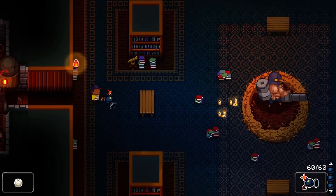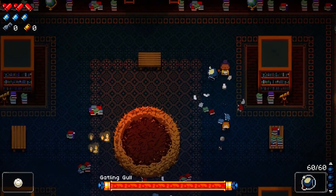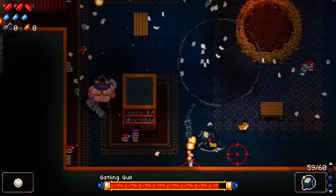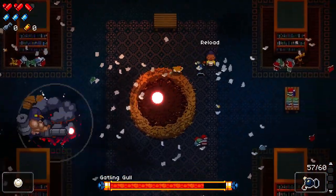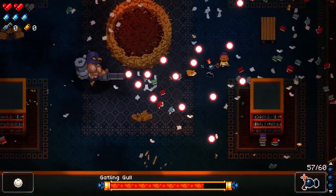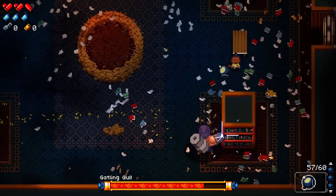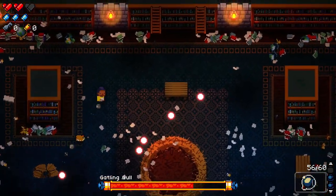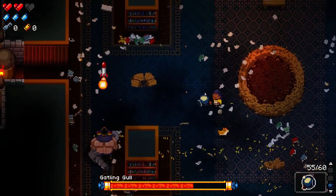What's our boss? Oh great, our old friend — the Gatling Gull. This appears to be a charge weapon. It's really hard to charge a weapon and dodge at the same time, especially one that takes this long. I mustn't forget I've got a heal and plenty of blanks. I might have to ditch the Little Bomber.